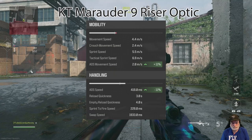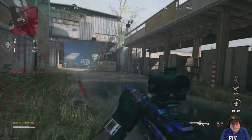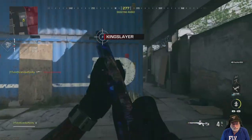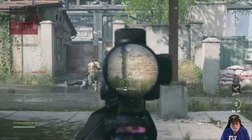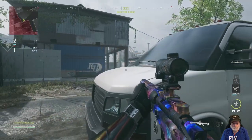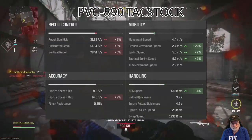First of all, look at that Marauder riser — 11% ADS speed increase, to the good. So that's one thing to keep in mind. It's a 2.5x magnification, so some of you who like to see from one end of the earth to the other won't be liking that. But you gotta love that 11% increase in ADS speed with absolutely no downsides.